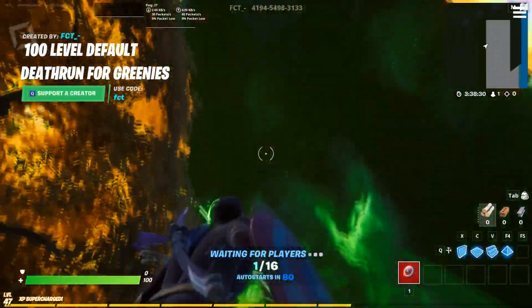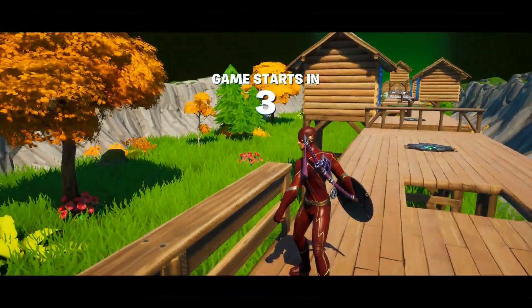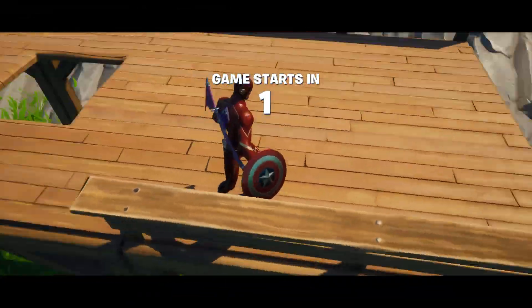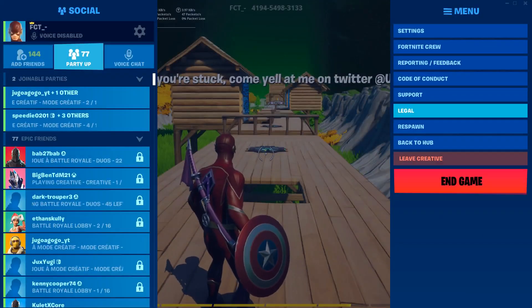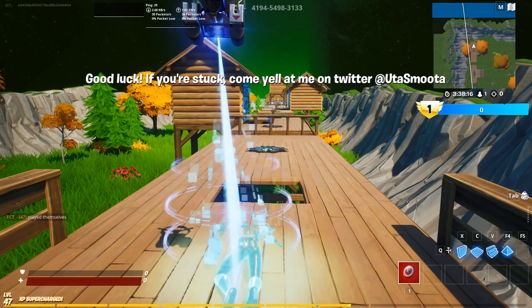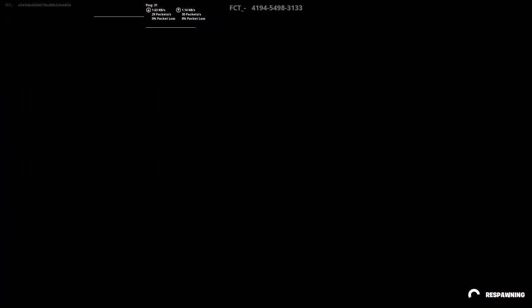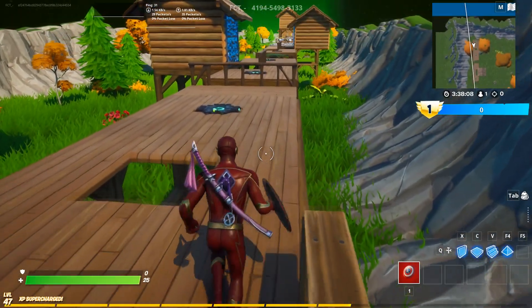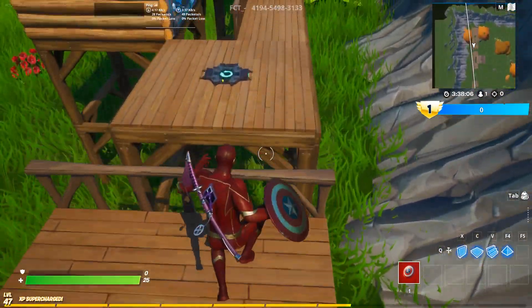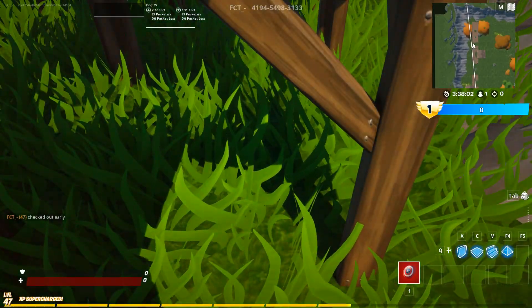Then once the player starts the game, it's the exact opposite. The system checks: are the primary spawnpads enabled? Yes. Can they be used? Yes, because we're no longer on the island start. So it spawns them there, and the secondary ones are ignored because we have the primary ones. And every time the player dies — whether by respawning or failing a death run — they will always spawn here. You are 100% guaranteed the player will spawn in your map.